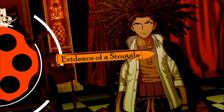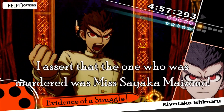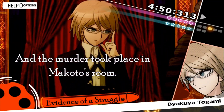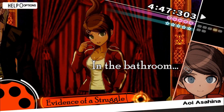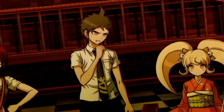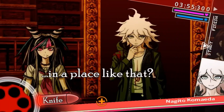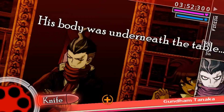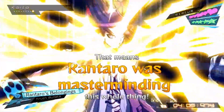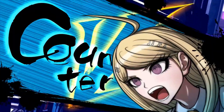Non-Stop Debate is the one that started it all — the heart and soul of Danganronpa trials. The students all go around and talk about an aspect of the case, and some phrases will be highlighted as potential weak points. Using your evidence, represented as truth bullets, you have to shoot contradictory statements down with the right bullet to progress the argument. Later additions such as absorbing statements, white noise, and perjury keep it fresh enough that it doesn't get too stale or repetitive. The shatter effect is satisfying, and the counter pop-up and shout really make it feel like you're taking charge of the discussion.